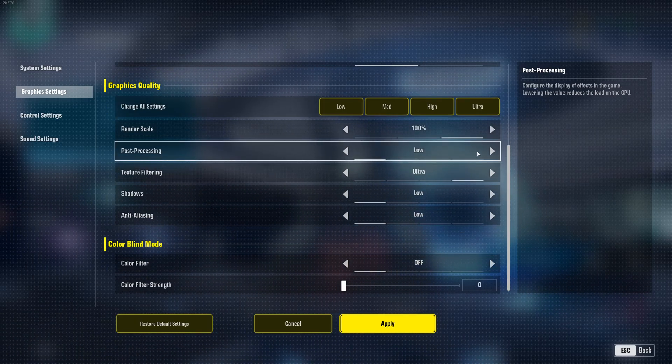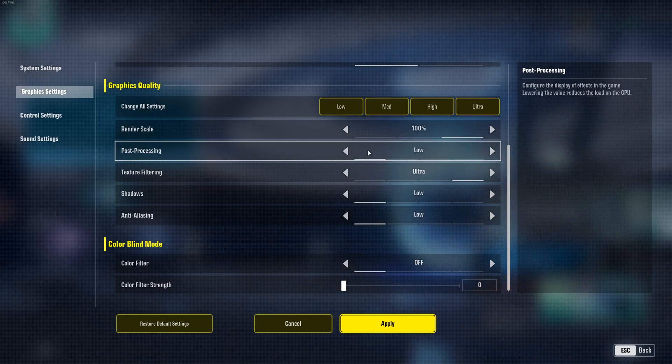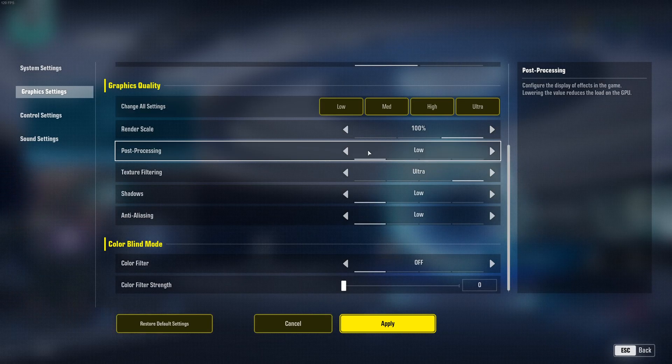For post-processing, I recommend going with low. Going from ultra to low, you can expect a nice 5% to 6% FPS boost, and your visibility will also be a lot better in the game.